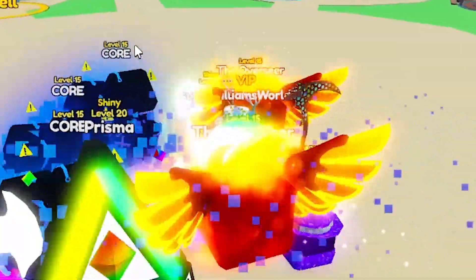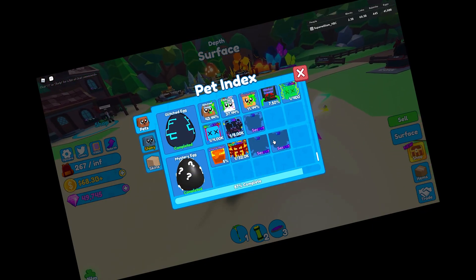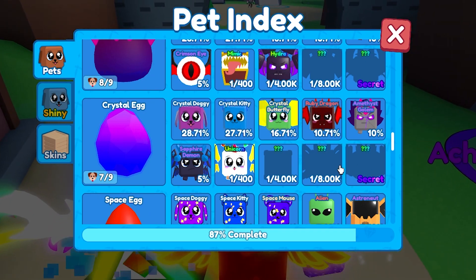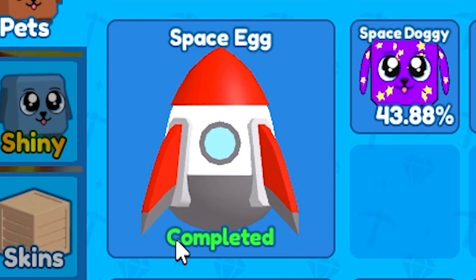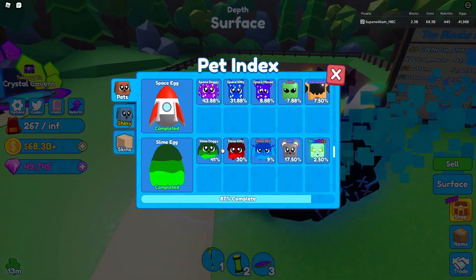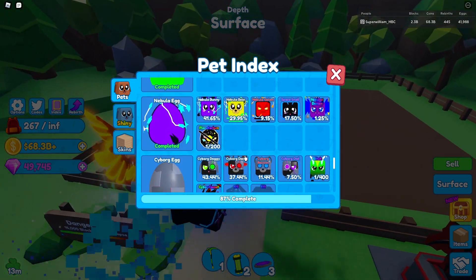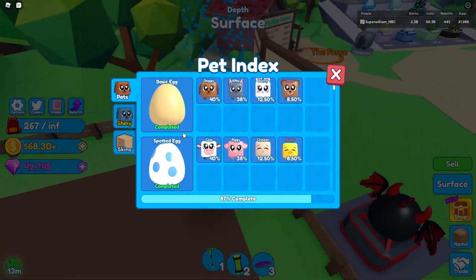If you want to go quicker, another way is to go to your index. The index and eggs are actually connected — it's fairly simple. The index is important because when you complete an egg, as you can see it says 'completed,' you can get yourself some gems, crates, or even coins. The main focus is gems and you can get a lot of gems out of these — and I mean a lot of gems.